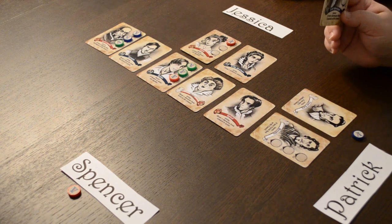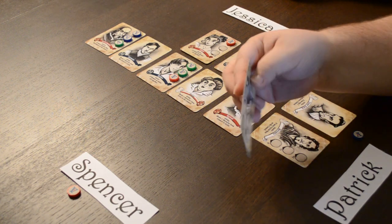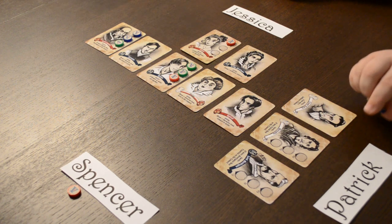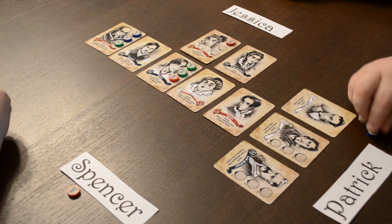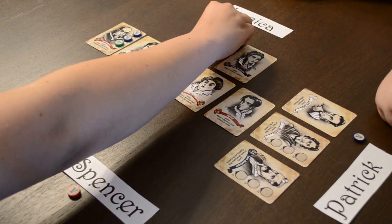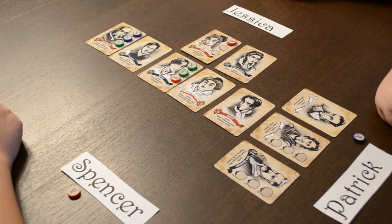That would sink my ship, so I really don't have much of a choice but to put Lord Montague into exile, and I'm going to hang on to my last influence token for a minute to see how things shake out. You're up, Spencer. In Council of Verona there's no memory element, so if you forgot the value of a token you're more than welcome to look at your tokens at any time.